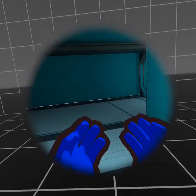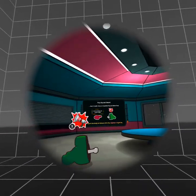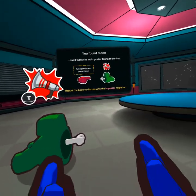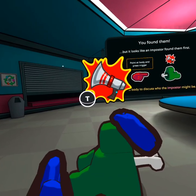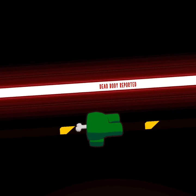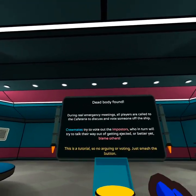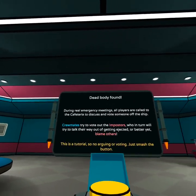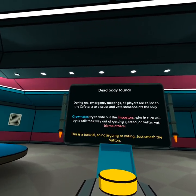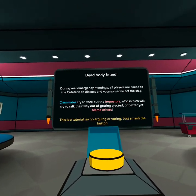Maybe it's red, the sussy baka. Oh no, a dead body! You found them but it looks like the imposter found them first. Report the body and discuss who the imposter may be. Dead body reported! Dead body found — during real emergency meetings, all players gather in the cafeteria to discuss and vote somebody off the ship.